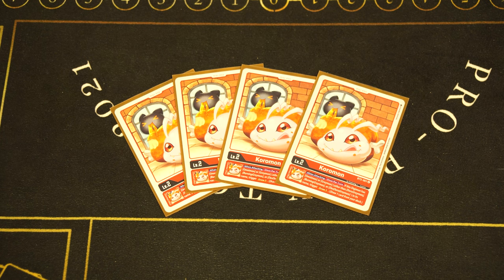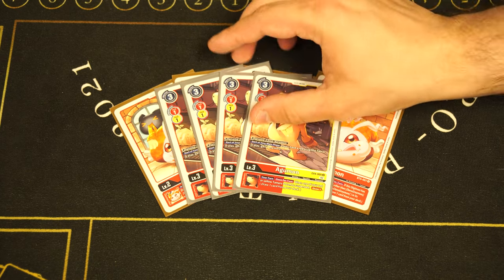ShineGreymon still isn't complete to the point where it will be in BT13, so the deck needs a little extra draw power and consistency. For BT5 Coremon, when attacking draw a card gets the job done. I don't really like the yellow Coremon — I don't think it does enough. Plus we're playing a red rookie that only evolves on a red baby, so having the Coremon just helps with consistency overall. I really like that egg.